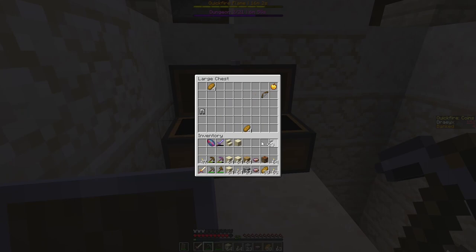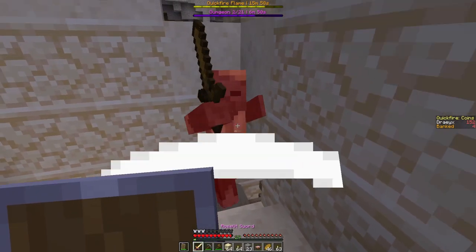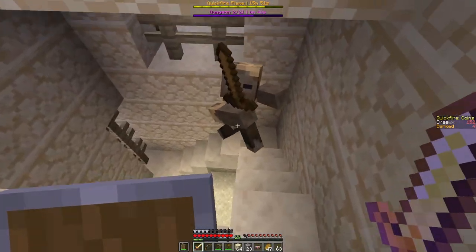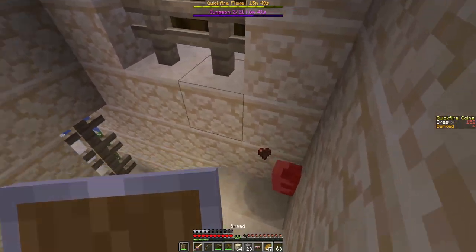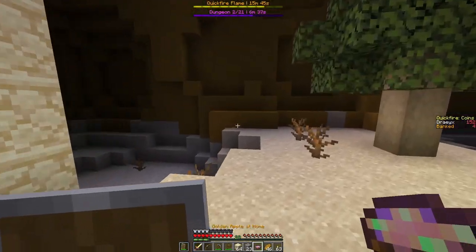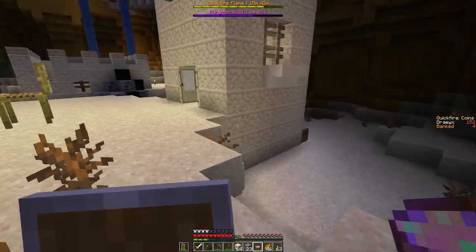Big chest here. Ooh, lots of arrows, chainmail, bow, and golden apple. Nice. We've got a bow here, I'm gonna equip that. Alright, six minutes thirty. There's a chest on the back side - just blocks.